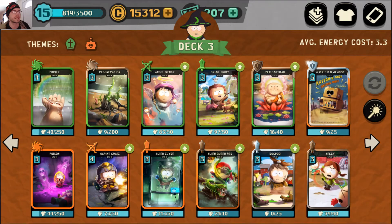As for how we're going to play the deck: with both Cartman tanks we're playing in a way that drags our opponent to our side early. If they over-commit, we drop Alien Queen Red or Poison to punish them. If they play slowly, we'll go for Alien Clyde and hit whatever they drop first, then play healing back up with Friar Jimmy and Wendy. If we don't have a tank, probably best to start with Nelly or Dog Poo.